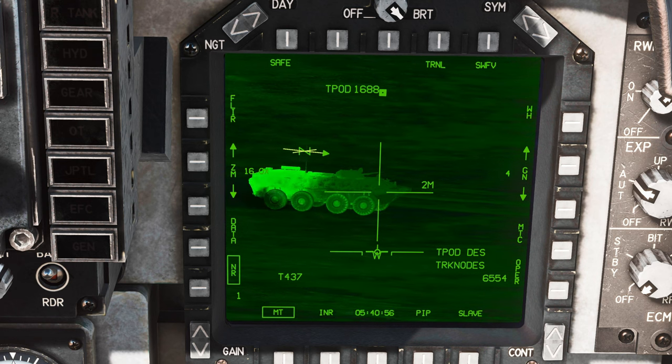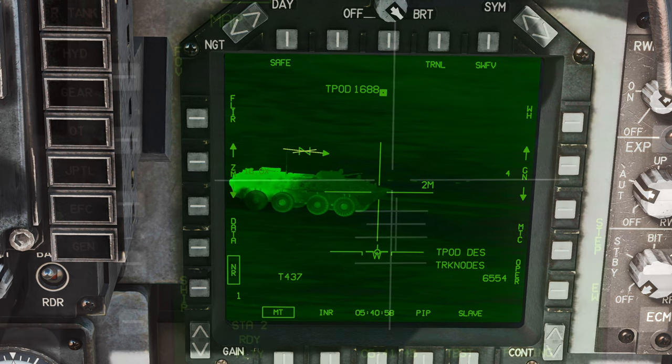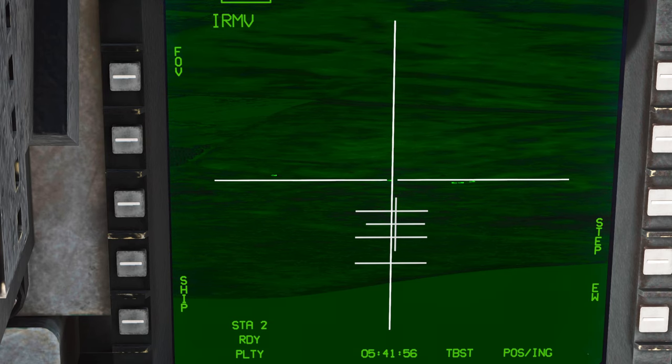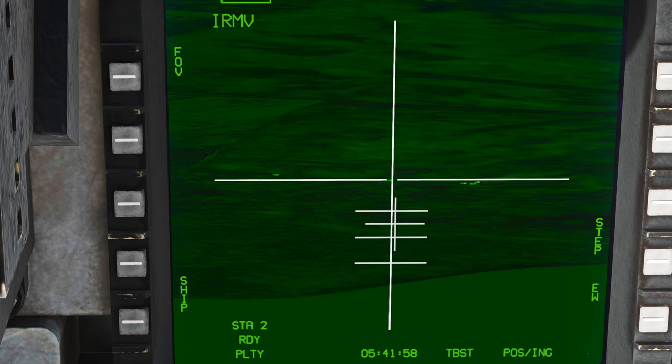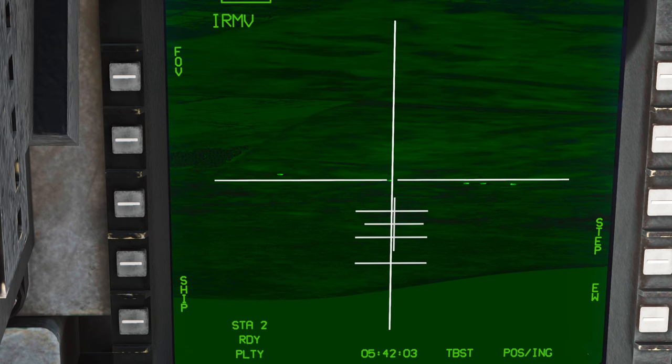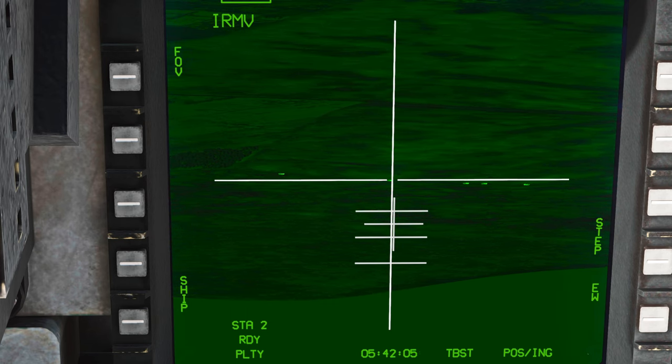I never got as far as actually placing a moving object. Now, even on the Maverick Seeker head, I can see contrast here from all these driving vehicles, whereas the ones behind them tend to blend in. And if I go into IR MAV mode and lock on, the Maverick Seeker head will track this vehicle as it moves — a really nice weapon choice for a moving target with a strong heat signature.